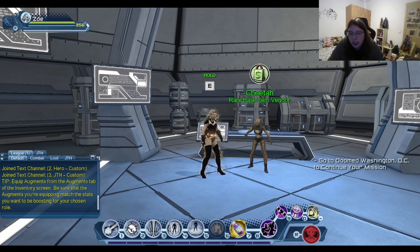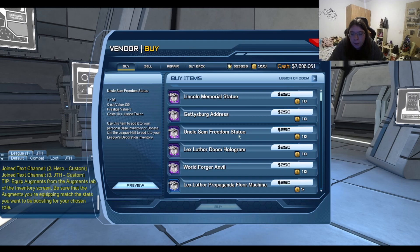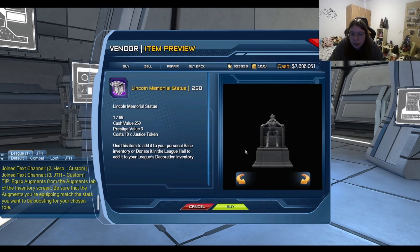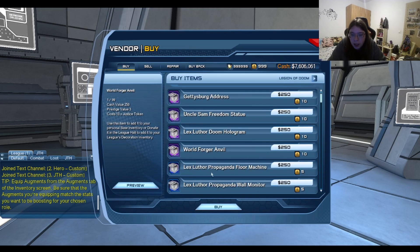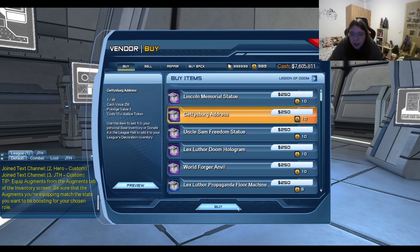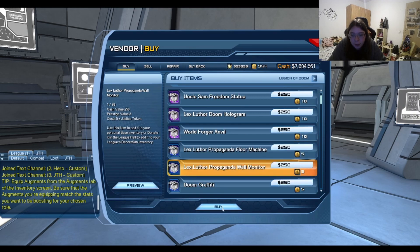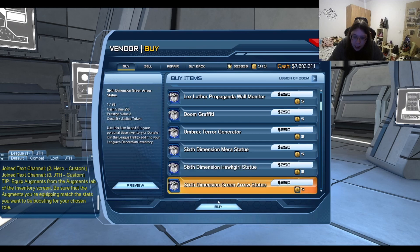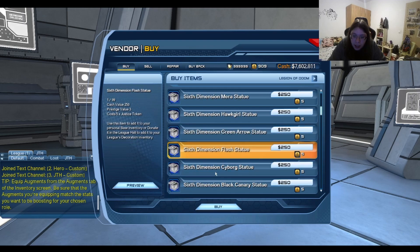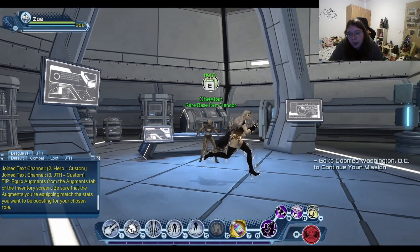The other surprise is that they added the base items for episode 42 to the vendor, so you have the Lincoln Lee memorial statue and so many others. We're gonna take all of them because I want to show you all of them. It's pretty cool. I really hope that they will add some old stuff as well that I'm after, and more unique items.